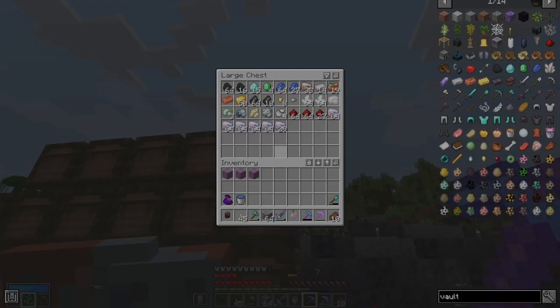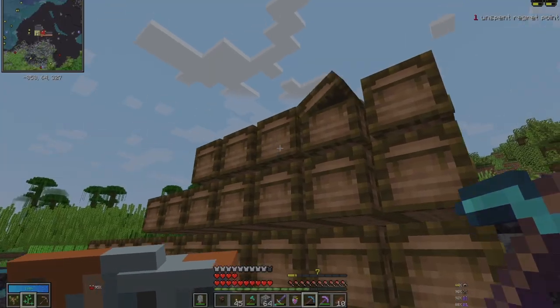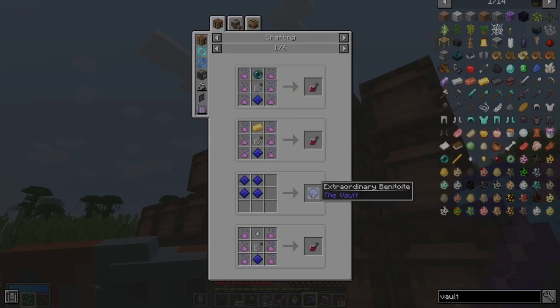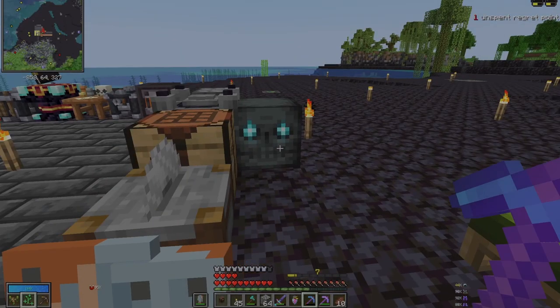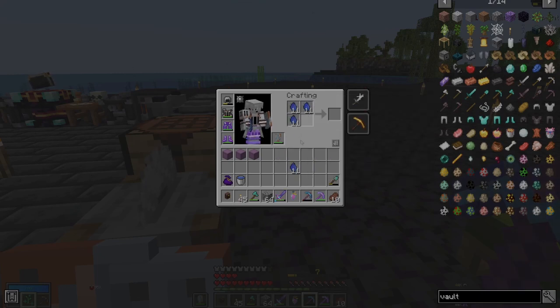Last time we got a whole bunch of chromatic iron, which is great. No jewels, we got some of the gem stuff. We need these to make those, and those to make those, and those to make these. Can we actually do that now? How many do we get? Eleven. We have two.